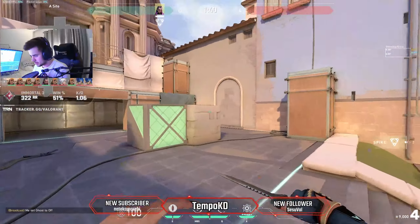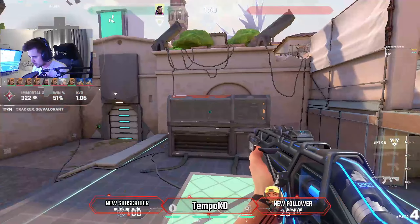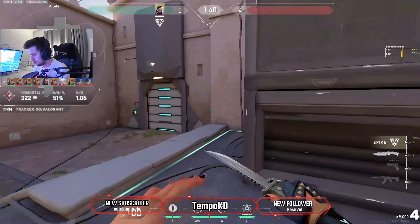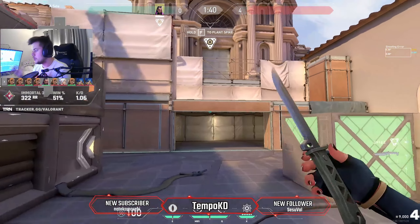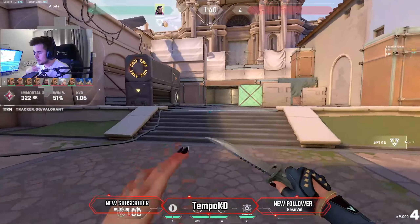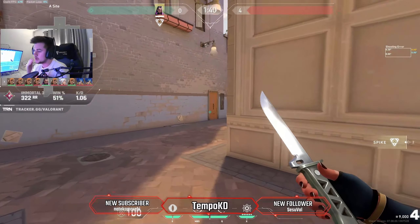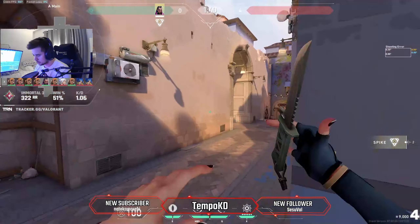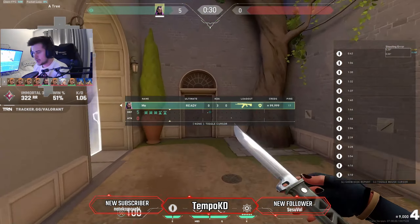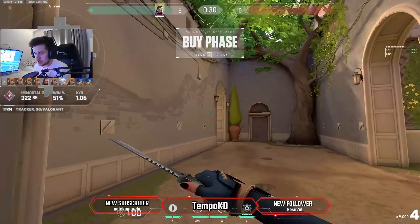Reyna has no utility for post plant, so it's all about positioning. If you have Dismiss left and it's like a 3v2 situation, you can sit in weird off angles and try to one-tap someone then Dismiss behind cover. You always want to play around your Dismiss range — that's how to play Reyna in post plant. If you have a way to escape you're in a good spot, but you need that escape route.